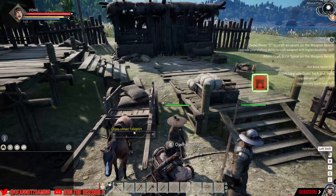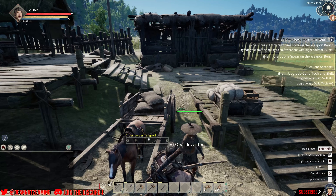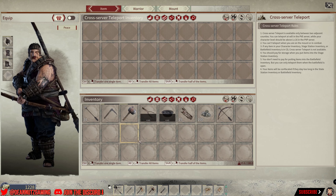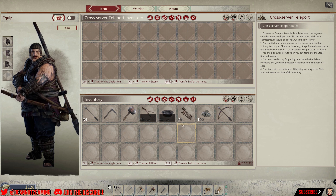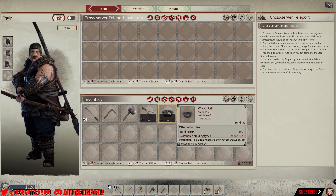You want the cross-server teleportation device — that's the donkey with the wagon right there. What you want to do is just chuck the items in here that you want to take with you to the other server.